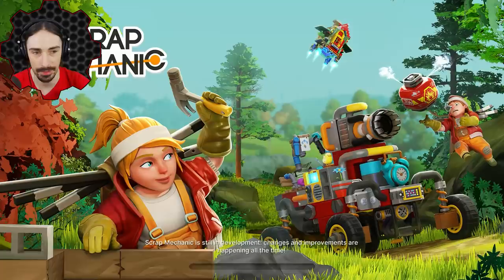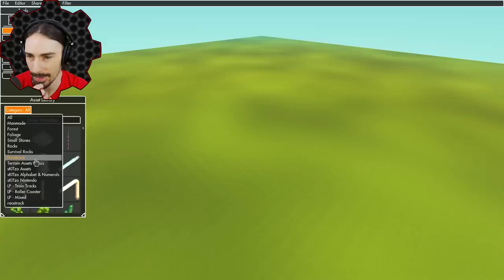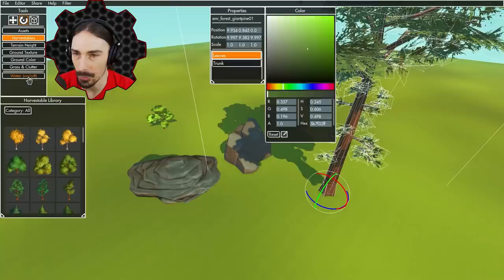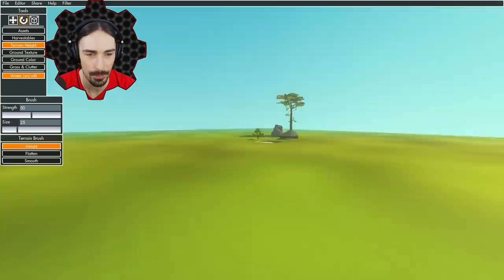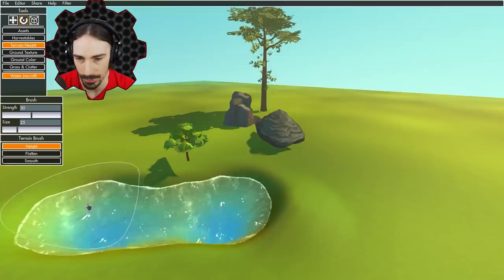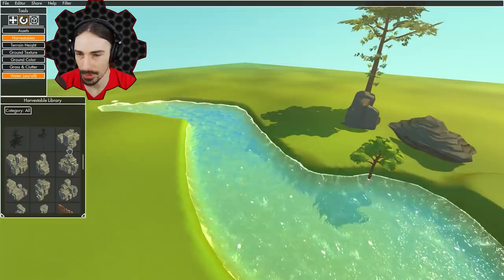Extra large doesn't seem to have water tiles either, so just those two. Now let's look in the tile builder itself for water assets. Under ground terrain height — if I go down — there it is! The whole world now has a water level, and we can build a tile that uses the water level. That means we can make our own race courses — you can make a race course in a river. This is exactly what I was hoping for.